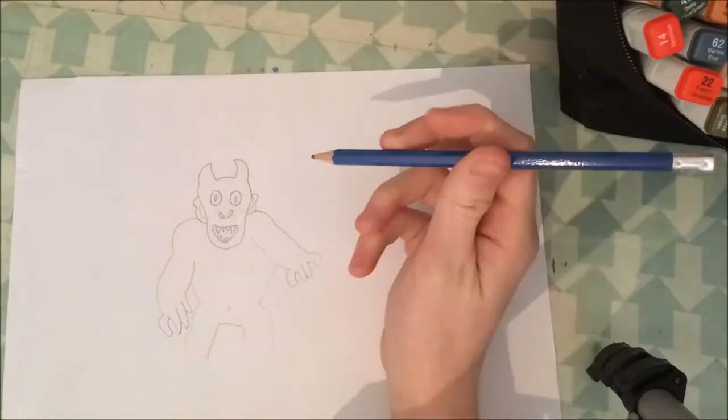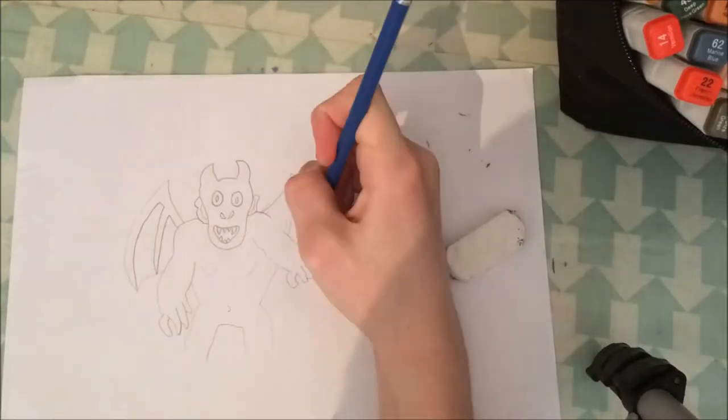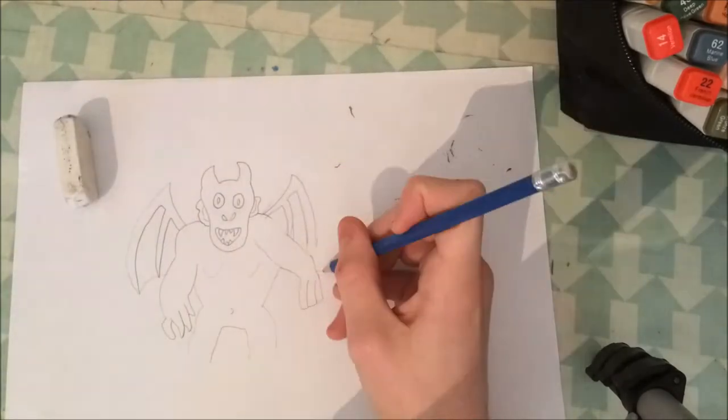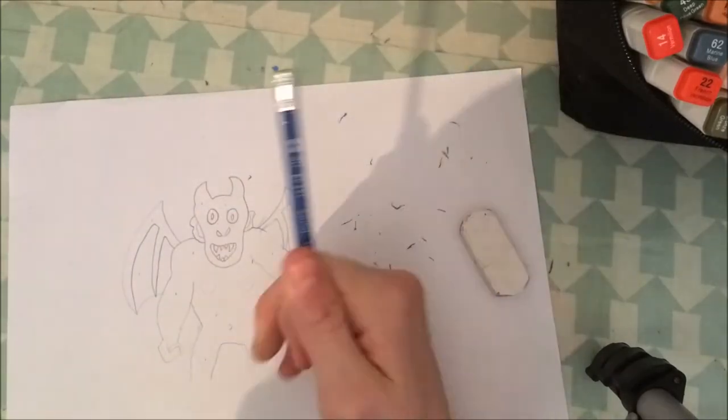So we're starting off here with the Grotesque Demon. It's a rock type creature, it's based on a gargoyle, it's meant to be like just frozen stone. The face has come off a bit cringy from what I want it to be, and as you can see, that hand might be giving me a bit of trouble.